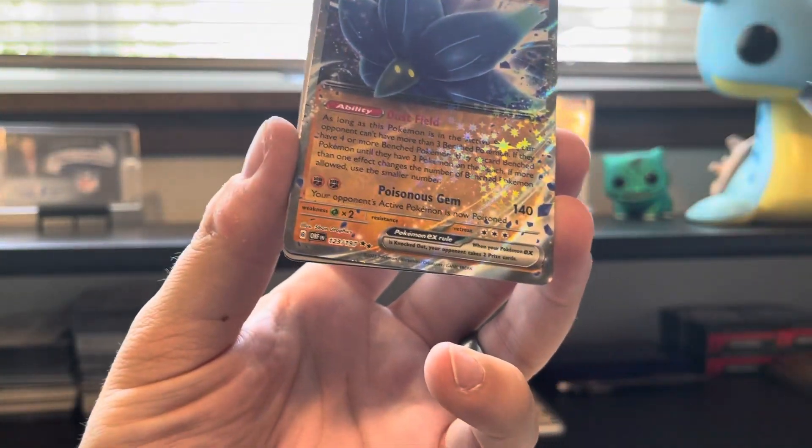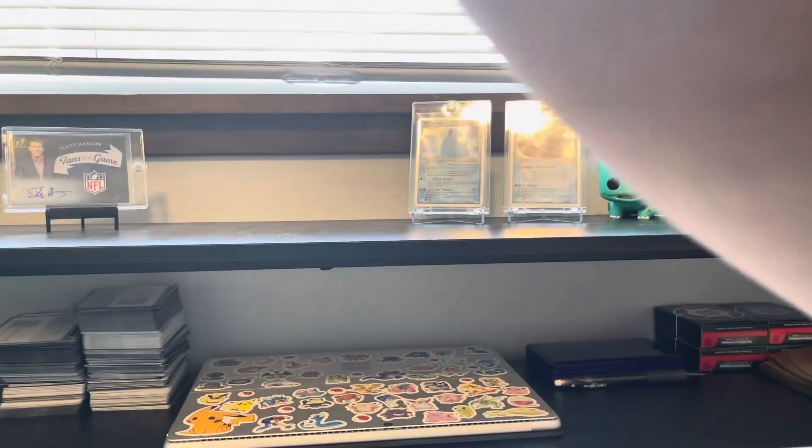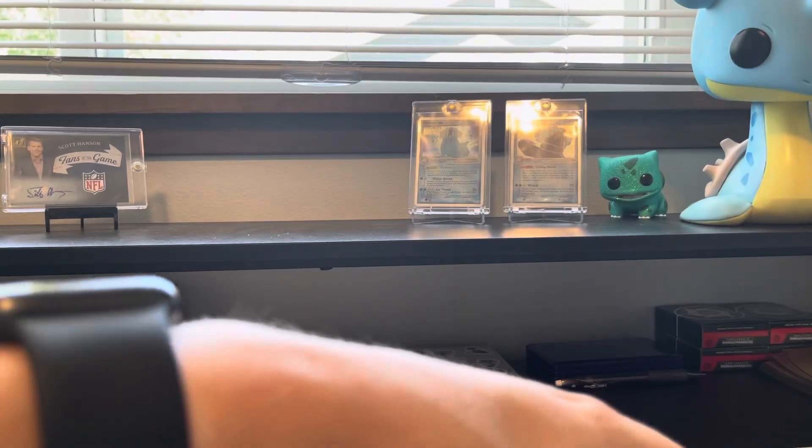Smash that subscribe button if you're liking the content. Last pack: Charmander, Mawile, Arvin, Stunfisk — no IR or SIR in the last slot, but we did get a Glamora EX to finish out the box. Thank you so much for being here, I really do appreciate it. Keep an eye out for box number two going up the next day — we'll see you in the next one. Cheers!